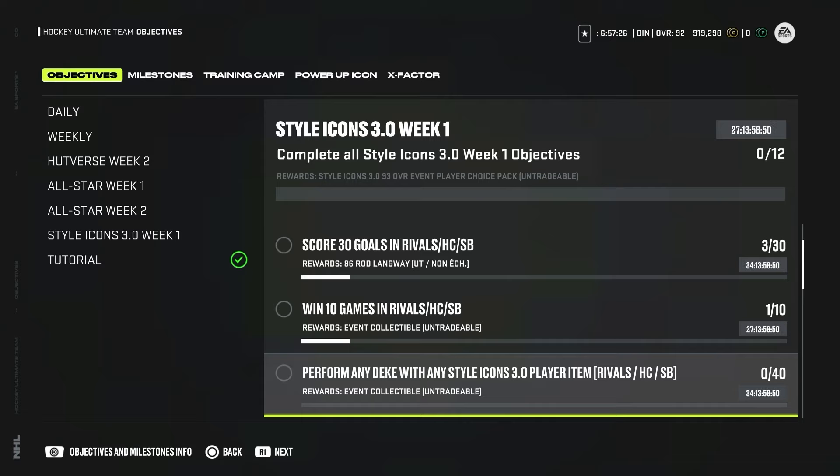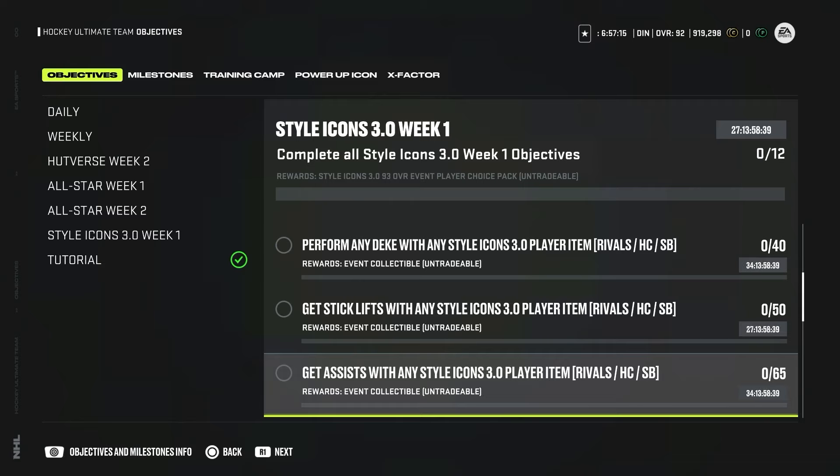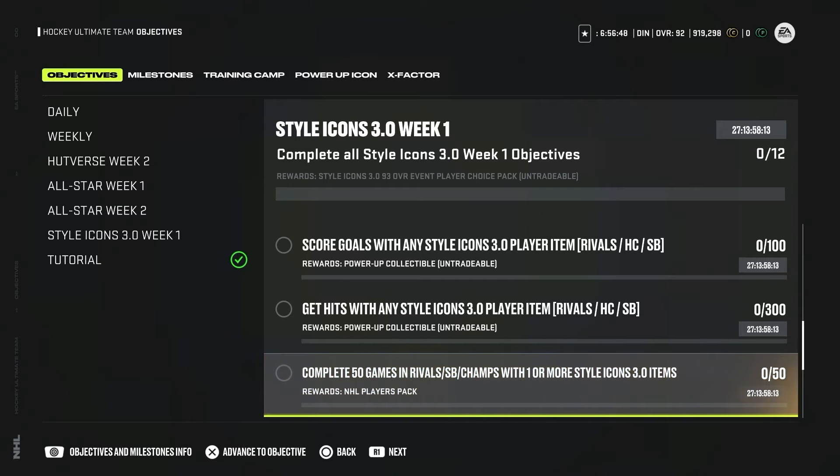Perform any dekes with any style icon player 40 times and you get an event collectible. Get stick lifts with any style icon player 50 times for another event collectible. Get assists with any style icon player 65 times for another event collectible. Score goals with any style icon player 100 times and you get a power-up collectible. Get hits with any style icon player 300 times and you get another power-up collectible. Complete 50 games in rivals, squad battles, or champs with at least one style icon player and you get an NHL player pack.